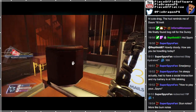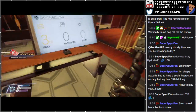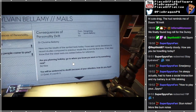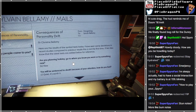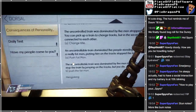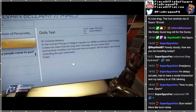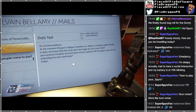Oh, there's a note under that. Dr. Christine Bellamy. Here are the results of the symbol tests today. I have seen some deviations in recent studies compared to previous results. This is not the first time - I'll let Alex know that the latest tests are added below for reference. And there's the things - looks like they're the same. Heng Jalong. Daily test, Dr. Christine Bellamy. At the moment, Morgan's fatigue impedes her ability to achieve... oh, I've read this one.